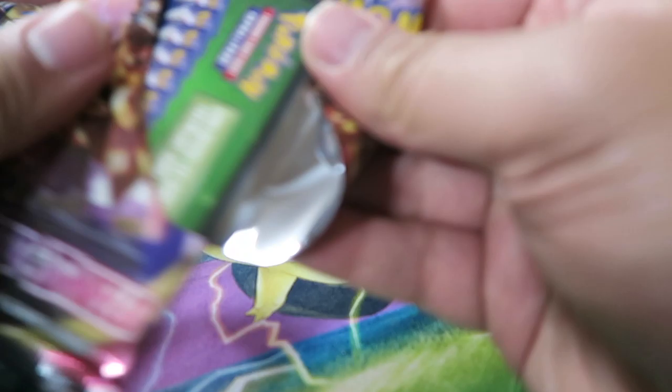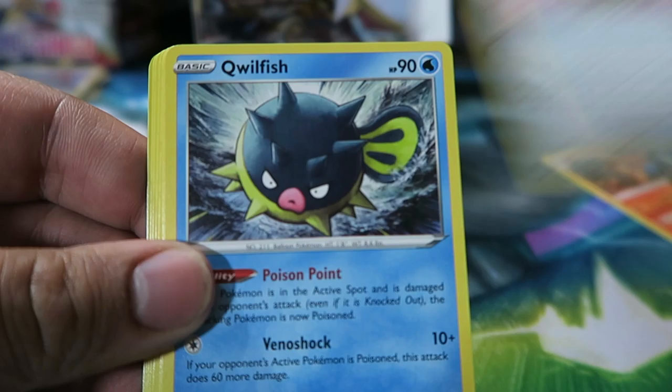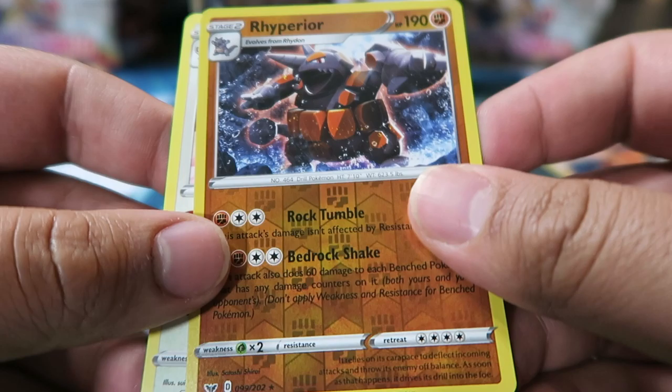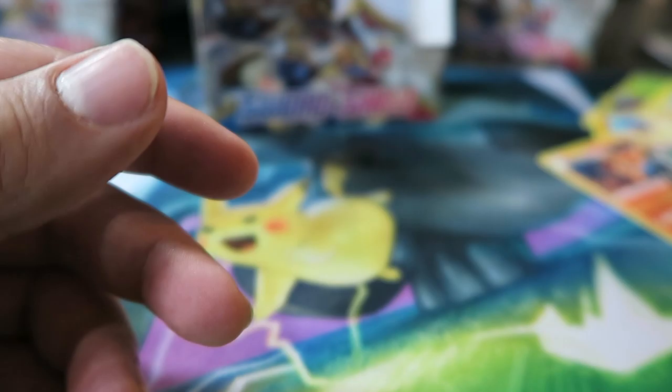Down to our last six or seven packs — hopefully the luck is with us. Pack: Sitrus Berry, Qwilfish, Energy Search, Mincino, Electric Energy, Vulpix, Munna, Roselia, Chili, Rhyperior Reverse — nice — and a Mincino Rare. So we got two Mincinos, and the Rhyperior looks pretty nice in Reverse.